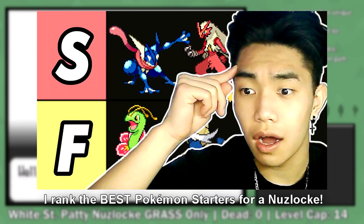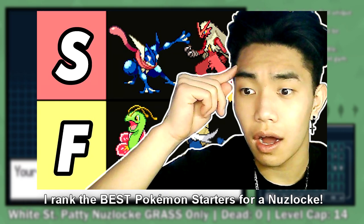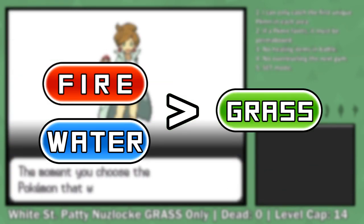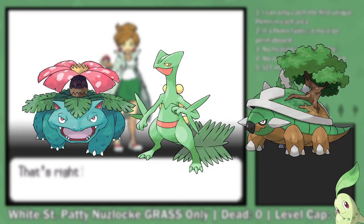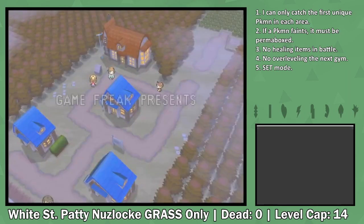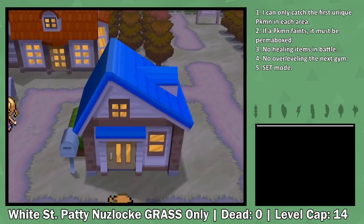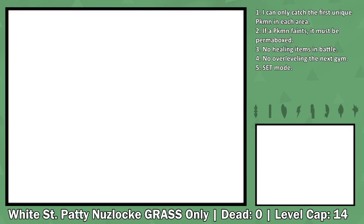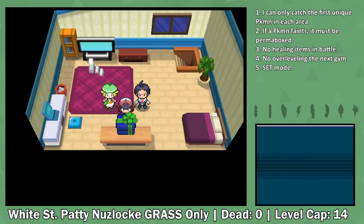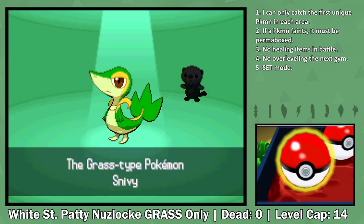If you guys haven't seen my tier list video that I made a couple weeks ago, go check it out. I rank all the starters based on how good I think they are in a Nuzlocke, both in a ROM hack and in traditional Nuzlockes. In general, I did have to put Grass-type starters below Fire and Water starters. Grass-type starters aren't usually too bad, and most of them are decent Pokemon. Sorry Chikorita, but you do get cuteness points. But if I'm going to be using a full team of Grass-type Pokemon, then this challenge can get quite difficult.